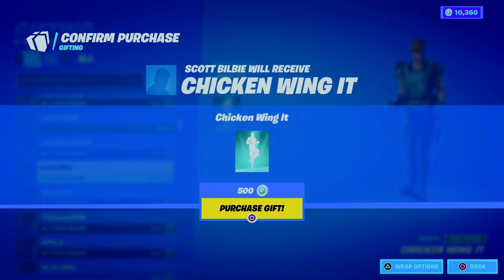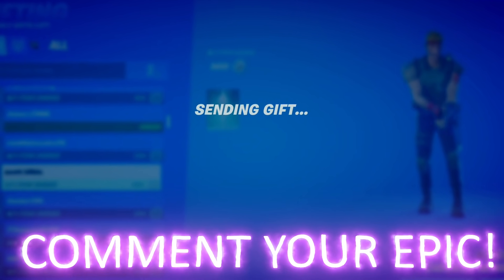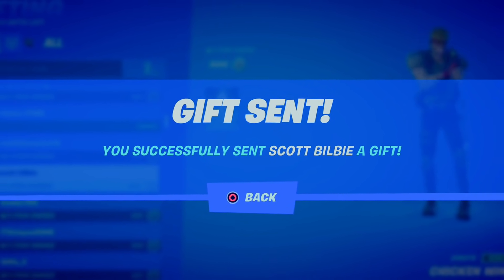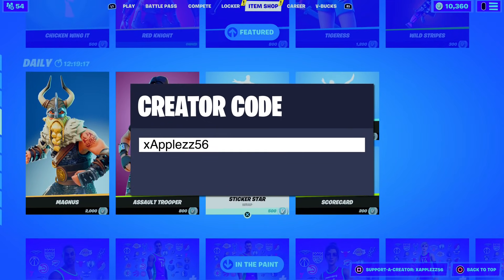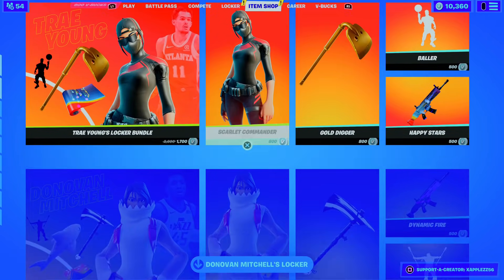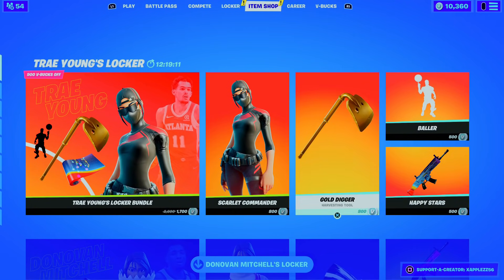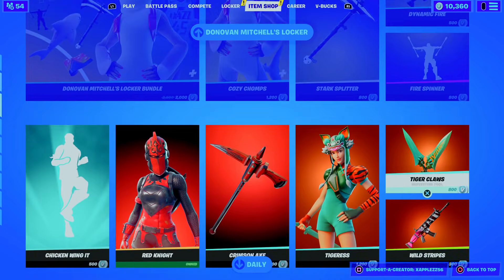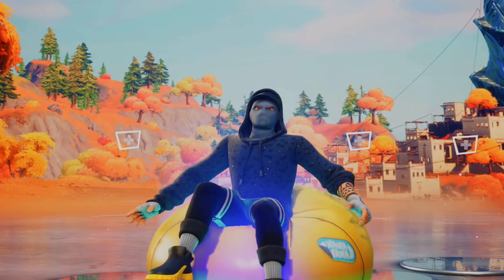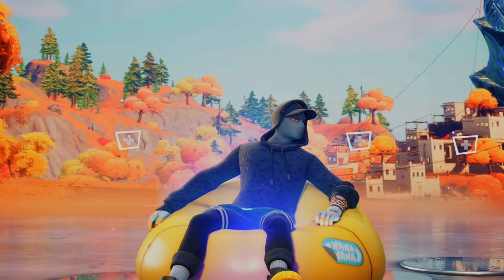If you guys want to be gifted in the next video, make sure you're dropping your Epic name in the comment section below. If you're picking up anything from the item shop, consider using my support-a-creator code xappos56 — it helps me do more giveaways for you guys. Hashtag ad. We've got some pretty sick skins in today's item shop, so consider using the code. But without further ado, let's get into the game and talk about all the brand new secrets this last update gave us.